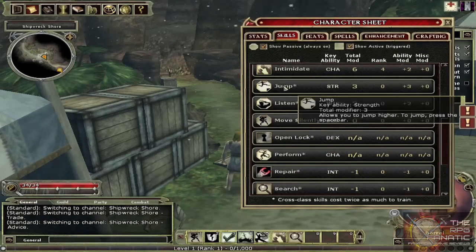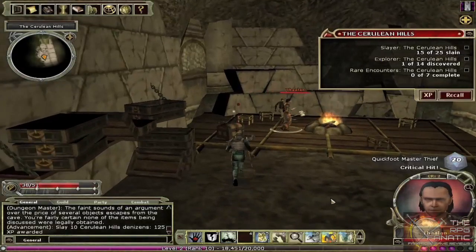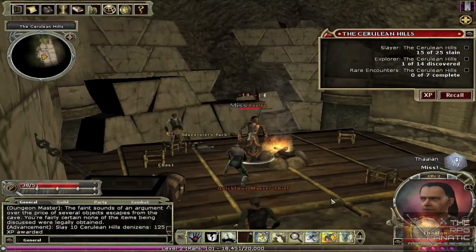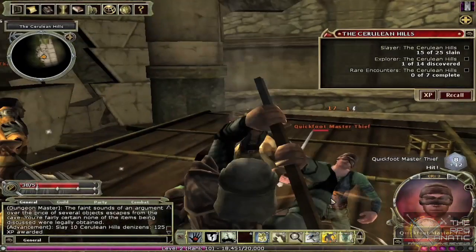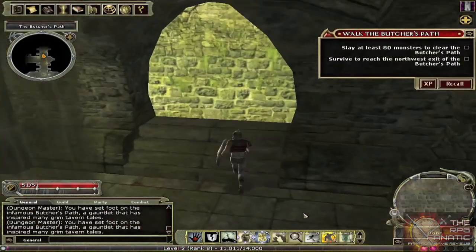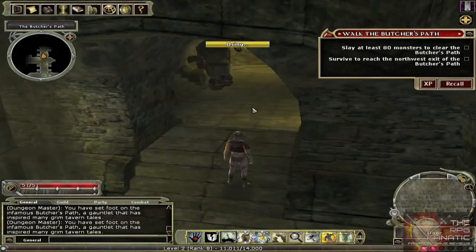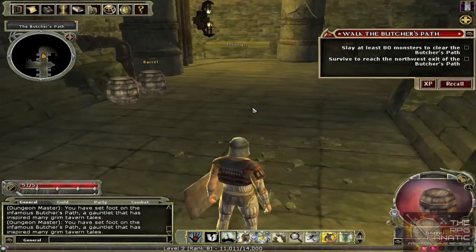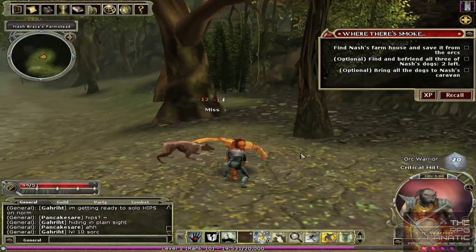What surprises me the most about this design is how the skill system has been integrated with the encounter design. For example, your Spot skill allows you to automatically see the outlines of hidden enemies if you have enough levels in it to counter an enemy's sneak level, and you can also use Investigate to reveal hidden traps and doors. There are also dialogue trees for certain NPCs that allow you to use different skills, such as Diplomacy and Intimidate, in order to get them to join you or give you information.